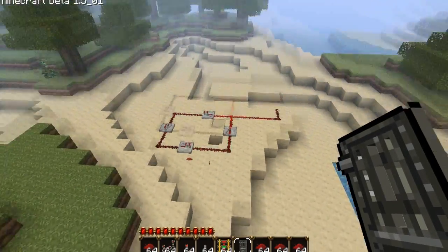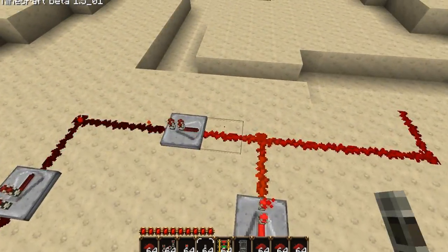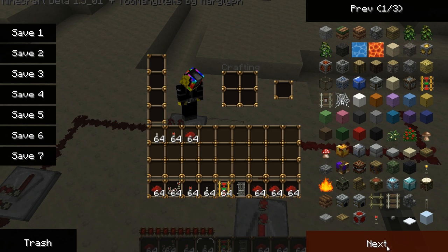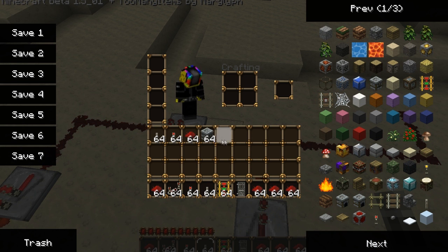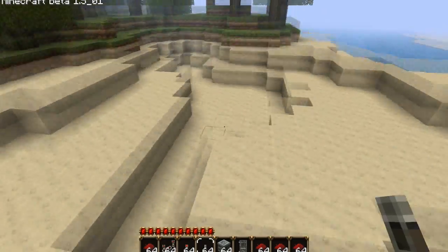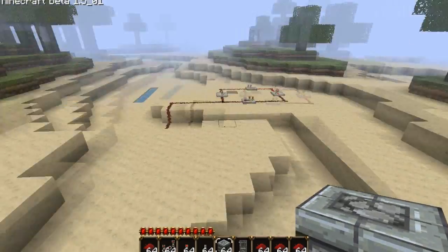That was a pretty simple tutorial. Now we're going to get on to a little more advanced items — making a dispenser that shoots arrows at the little people who are trying to invade your house. It's not too hard, but it's somewhat more difficult than what we've been doing.